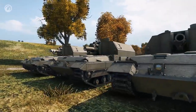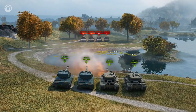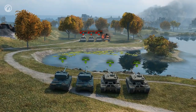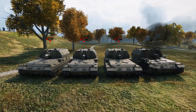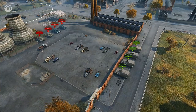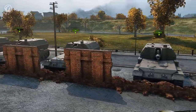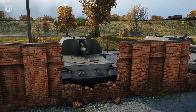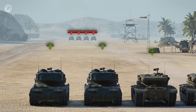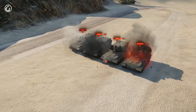The targets are placed not far from our vehicles. The first tank fires an AP shell, the second shoots an APCR shell, the third goes for a HEAT shell, and the fourth fires an HE shell. None of them had a problem. Now we'll put the targets behind cover and repeat the experiment. The result is a bit different — the HE shell dealt only splash damage, and the HEAT shell got stuck in the fence. Now we remove the obstacles and move the target further away. The result is different again.